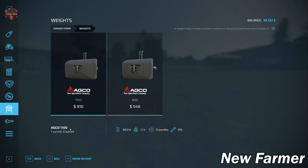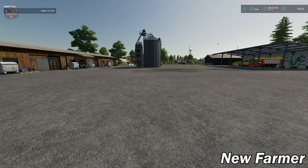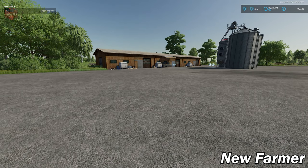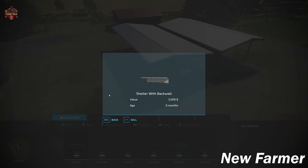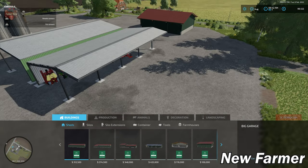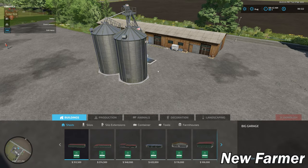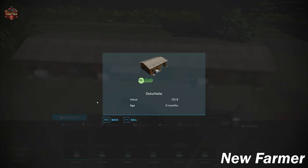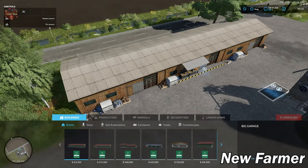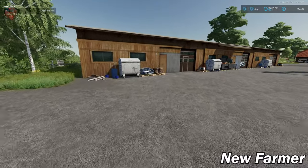We also have a header trailer for our grain header and a pair of front weights. On the main farm, we can sell everything — the easy sheds, the main farm silo, and the three decorative buildings, one on either side of the workshop, plus the workshop itself. Everything you see here including all the decorative bits in front can be sold.